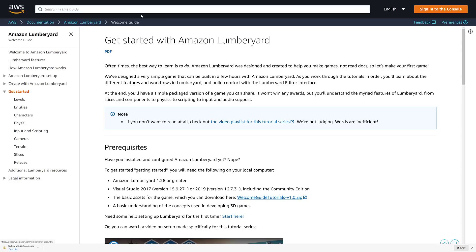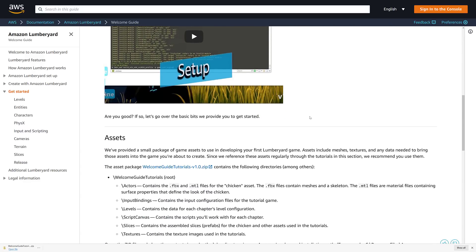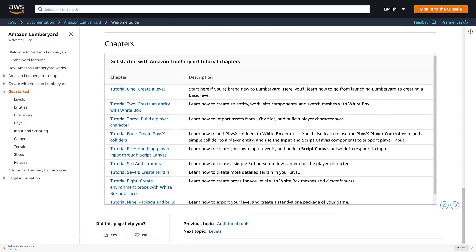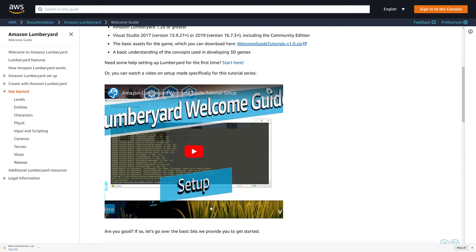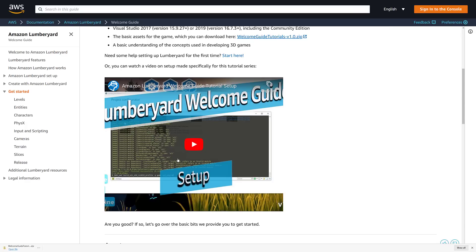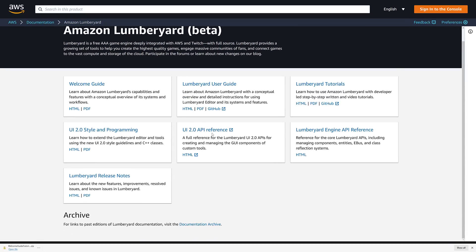If you head over to the Amazon Lumberyard documentation — I'll link this in the article below — you'll now see things such as the getting started guide. This will walk you through creating a new project. You can download the zip file and get started there. It's a simple physics-based chicken simulator that essentially walks you through it. There are also some new tutorials to go with it. This is huge — this is one of those areas where they really lacked before. Hopefully it's not a matter of too little too late, but it is nice to see them improving the onboarding experience and documentation in general.